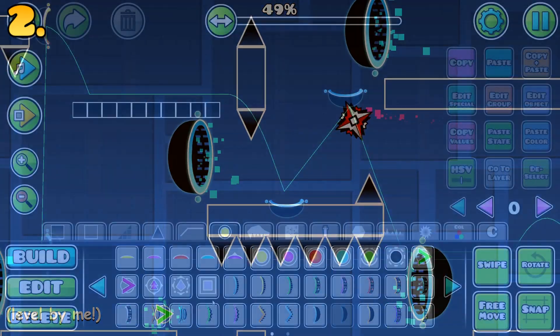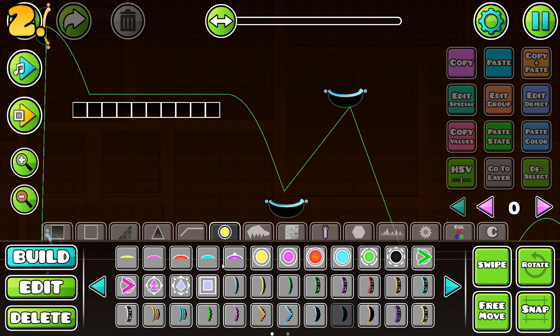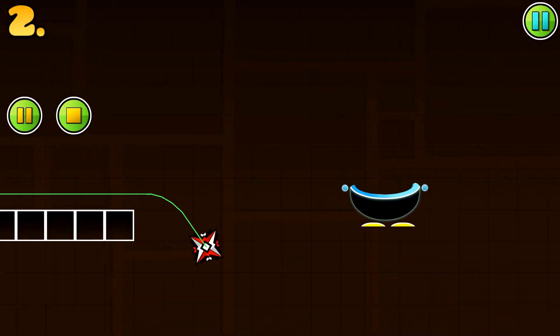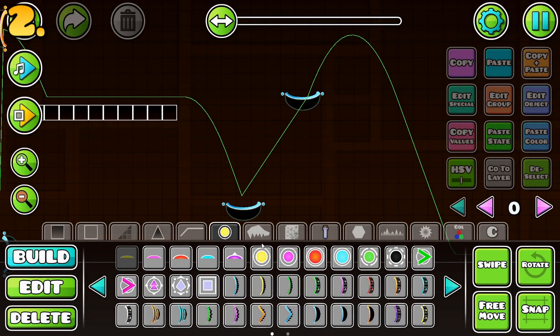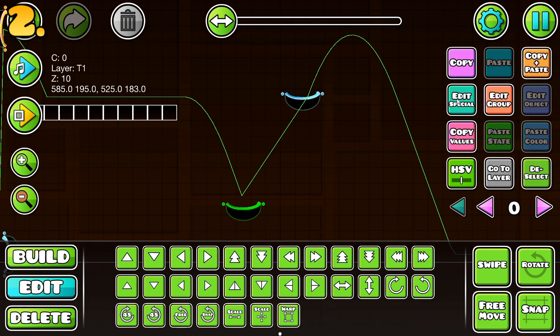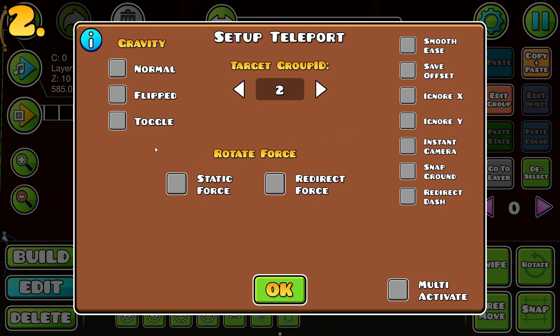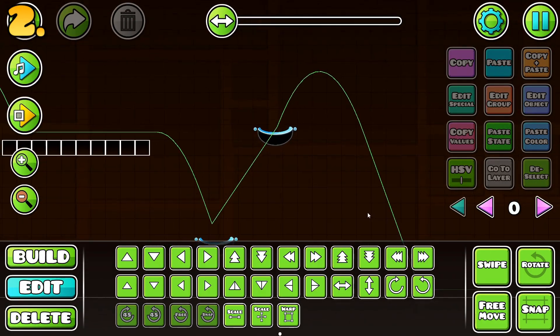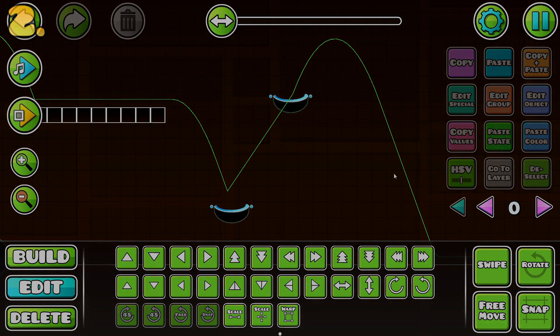2.2 introduced new mechanics for these portals — not just one, multiple. Gone are the days of throwing gravity portals or jump pads inside of your transitions to make it look like you've maintained your momentum throughout. Rather, we can achieve this effect by simply pressing Edit Special and changing the Redirect Force or the Static Force. Static Force allows you to set the specific exit speed of the portal, while Redirect Force gives you a specified speed depending on how fast you entered the portal. When combined with platformer mode, this could achieve some very cool platforming physics puzzles.